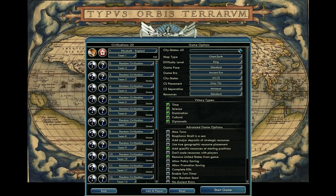Still a little bitter about the last game. Let's get started. I've also clicked the checkbox to add specific resources at starting positions, because England seems to be very resource poor in the test starts I ran just to see what the area was like. I'm hoping that helps balance things out a little bit.